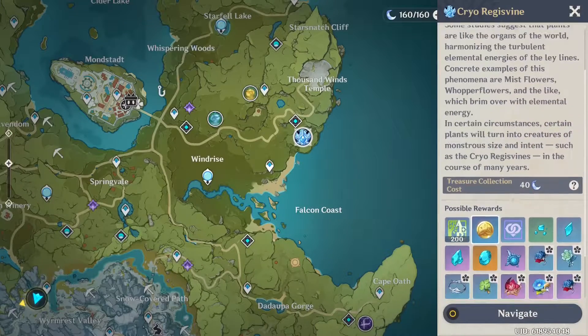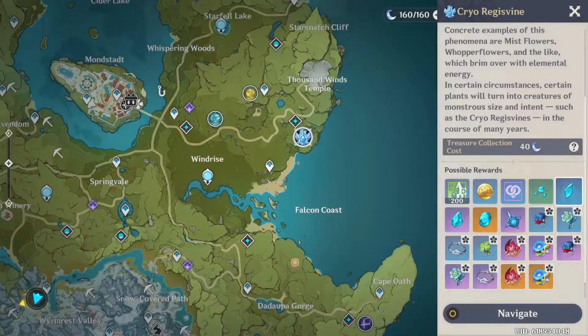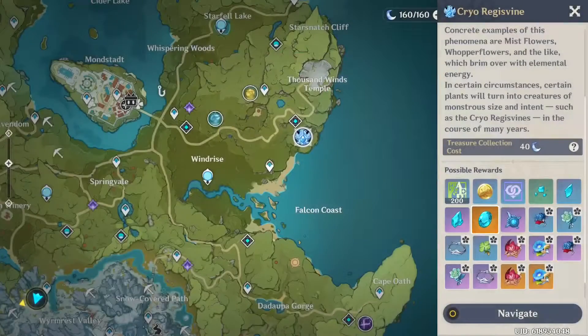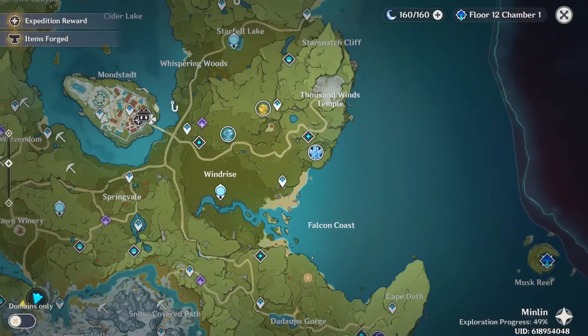Now coming over here to the Cryo Regisvine: for the Jade Slivers you're going to need one, for the Jade Fragments you're going to need nine, for the Jade Chunks you're going to need nine, and for the Jade Gemstones you're going to need six. And for the other boss material, which is not out right now, you need 46.